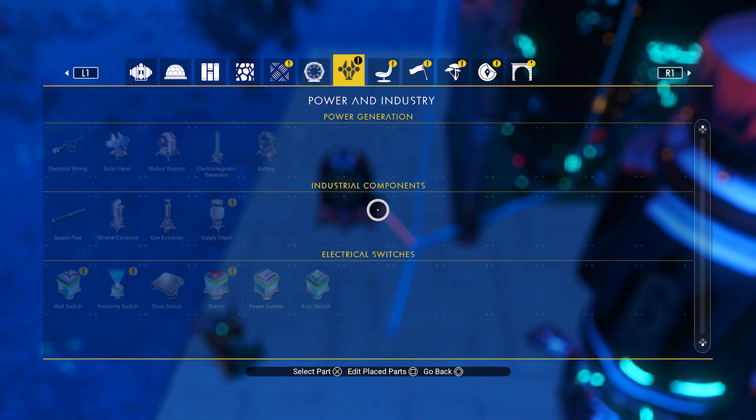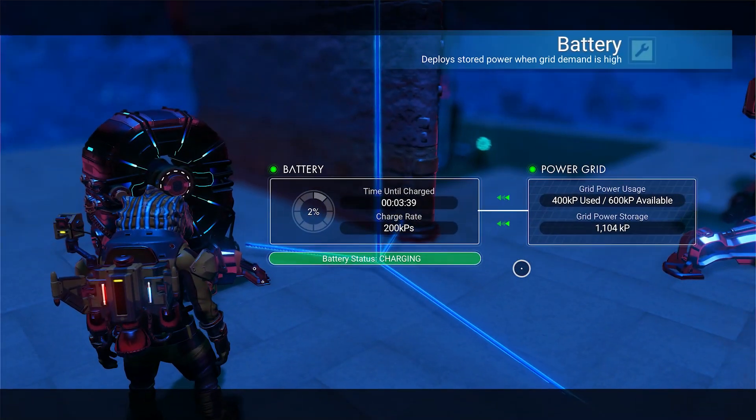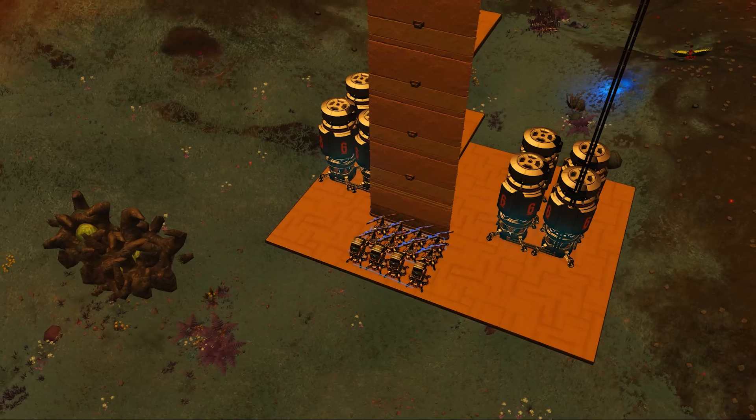To be able to read the power consumption, connect the battery to the network — it will serve as a monitoring system. I am using 400 of the 600 now, which in theory means I have just enough power to add another section to this farm.